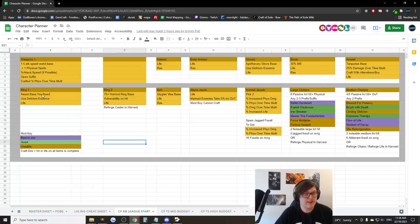For rings: similar to the gloves, you can use a Delirium Essence on rings to get 15 damage over time multiplier — use it on a resist base that has the resist you need, then craft life. For the second ring, get an item level 75 Warlord ring off trade with the resist you want, then go into Harvest and use Reforge Caster — it has an incredibly high chance to give you Vulnerability on Hit, which will juice up your build significantly. About four or five Reforged Casters on average. I wouldn't recommend buying it; it's expensive to buy but easy to make yourself.